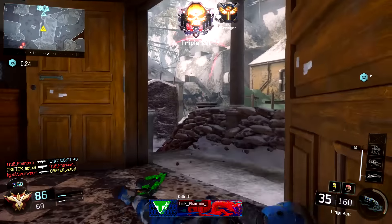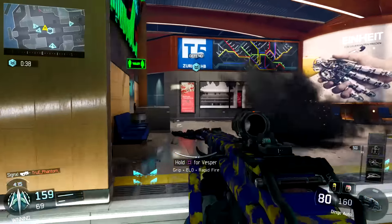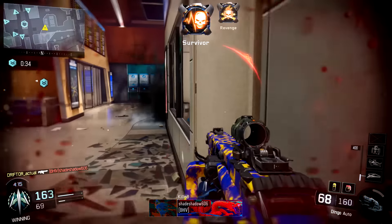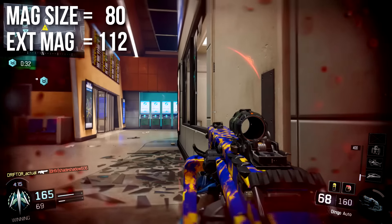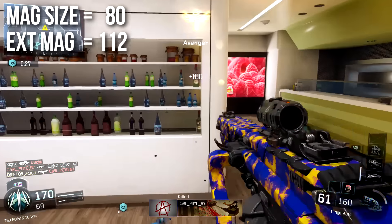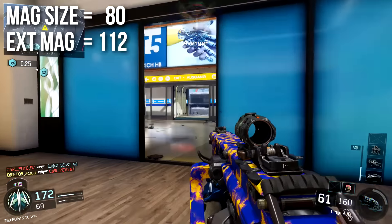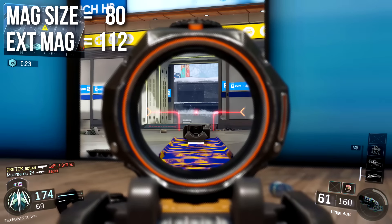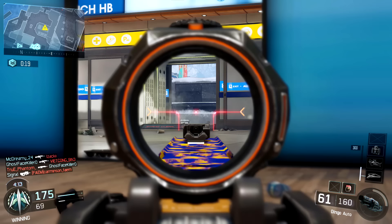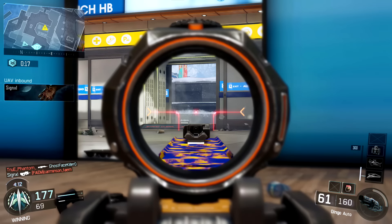Like most of the light machine guns in this game, it has no variation in time to kill over range because the range is so absurd. Technically, if somebody's sitting on the exact opposite end of the map it might kill a little bit slower, but realistically you're never going to be in that situation. It has a fantastic magazine size of 80, and if you run extended mags, that's 112. No complaints there whatsoever — especially with the rate of fire, you'll be burning your bullets quickly, so it's great to have a colossal magazine.